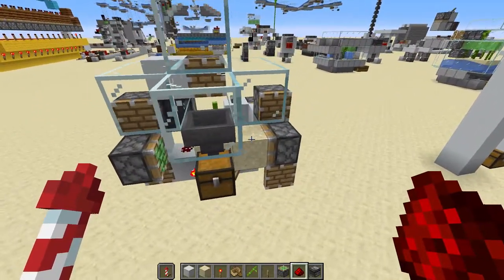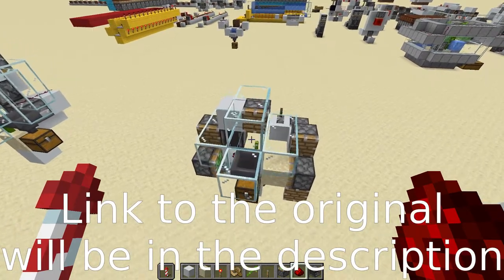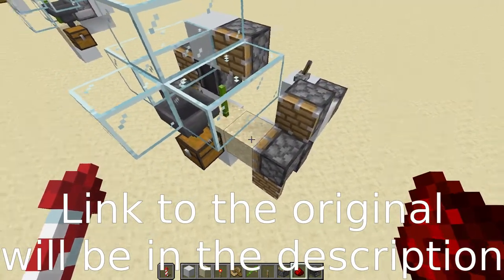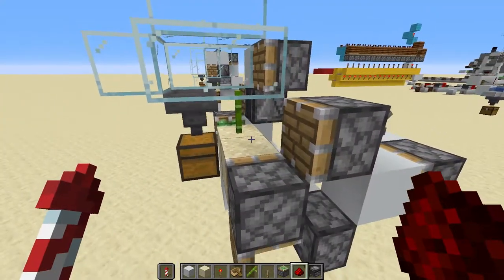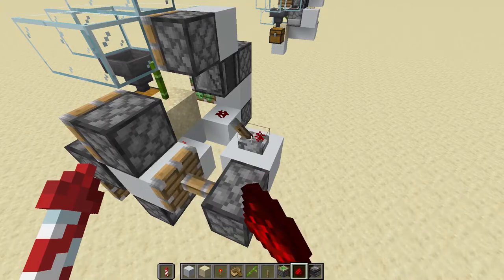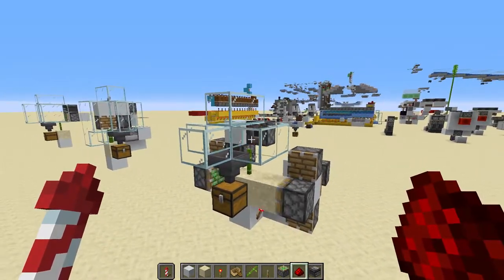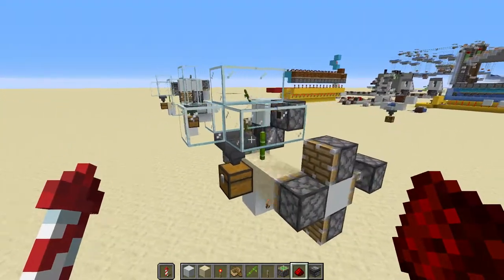This next farm is not designed by me — it was actually designed by Ilmango. It uses zerotic pulses to force the bamboo plant to grow faster. When we flick this lever you can see the bamboo will start growing, and yeah, it's really fast.